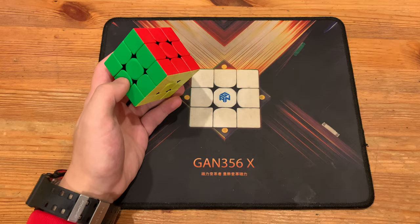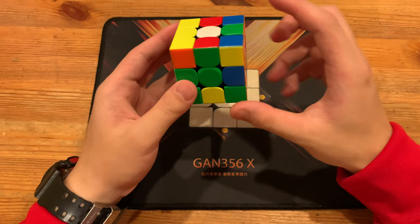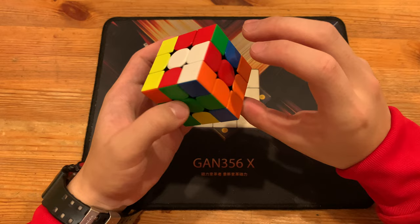Pretty good considering that he doesn't really double flick. So here what he does is the green cross, and he makes an XX-cross out of green. These two cross pieces are good, and he inserts this green one with R prime first, and then he does a U prime.